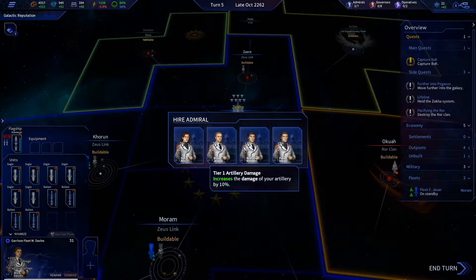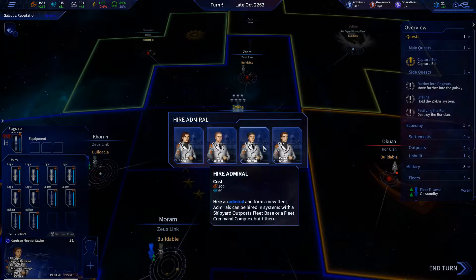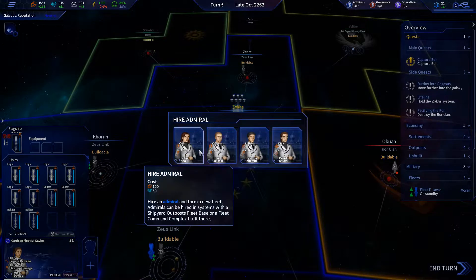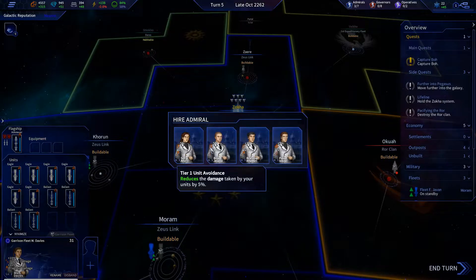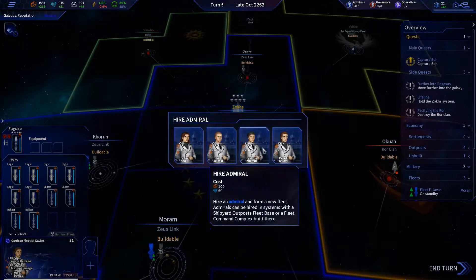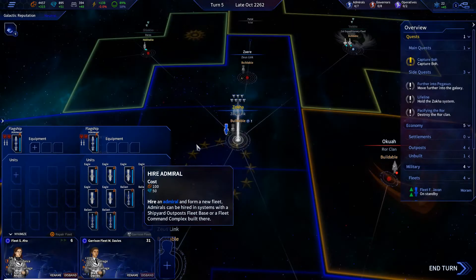This one increases damage to your artillery and to your flagship. This one increases the damage of your carrier interceptors and artillery. I'm gonna go with her — they all cost the same, right? Yeah, I'm gonna go with her.